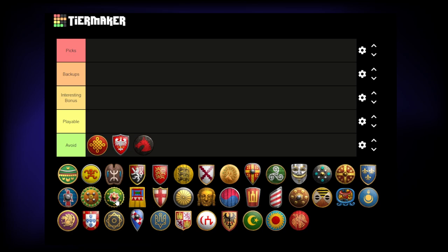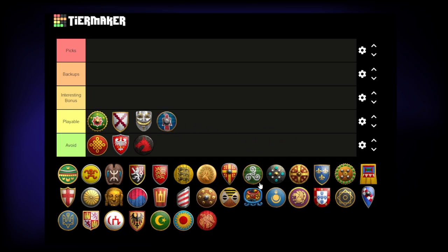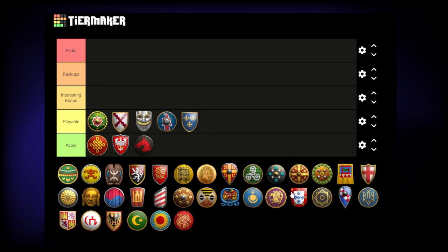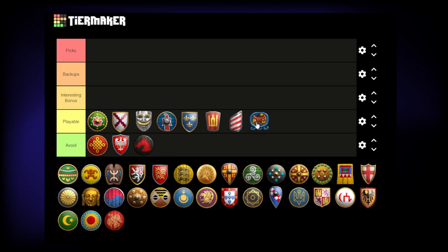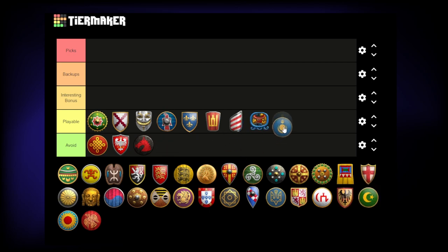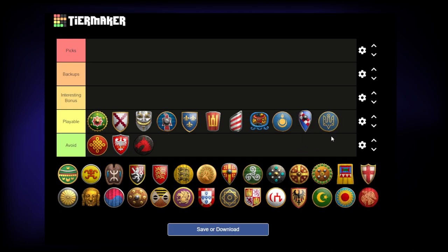I'll move in a couple of civs that for various reasons have no specific bonuses: Hindustanis, Burgundians, Cumans, Goths, Franks, Lithuanians, Magyars, Mayans, Mongols, Sicilians, and Slavs. Each of these civs — nothing really hurts you on this map, but nothing really helps you out either.